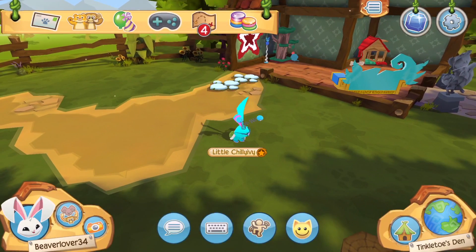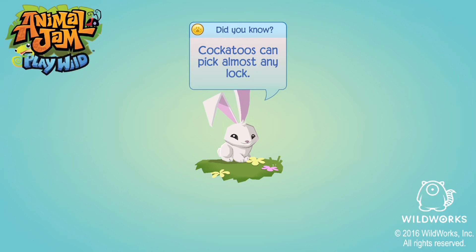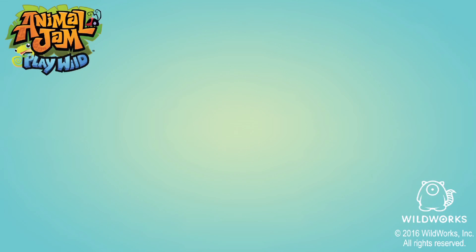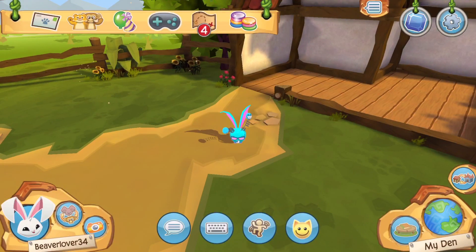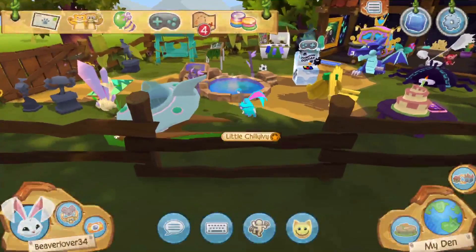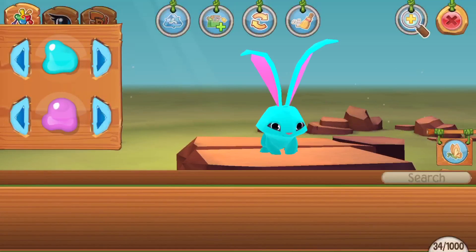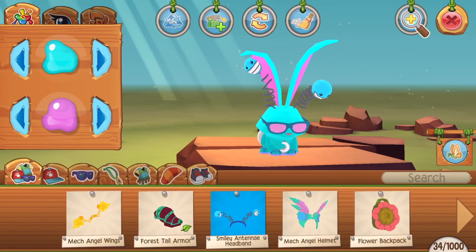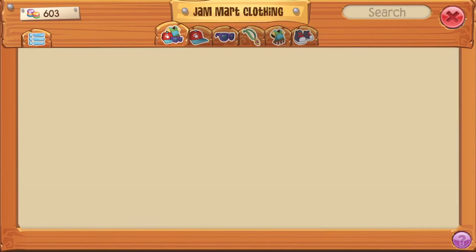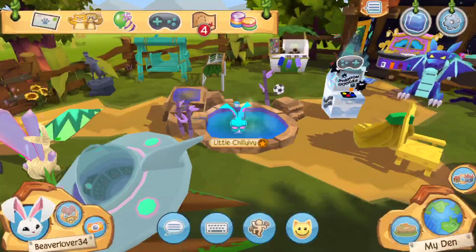This button with the house — you press it and it takes you to your den. Now I'm back from Tinkle Toe's den. You can trade people too. Over here, as I told you, there's a recycle option. With this button you can buy clothes — this is what I'm wearing right now.